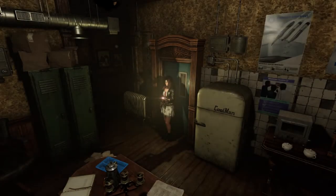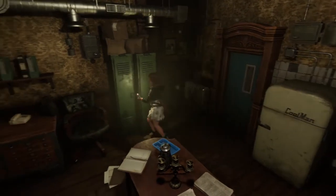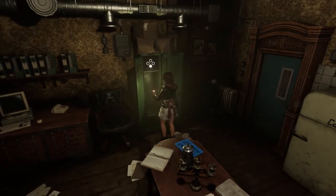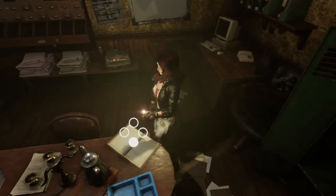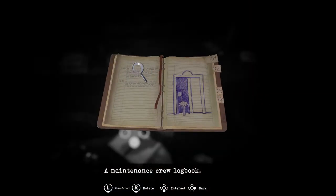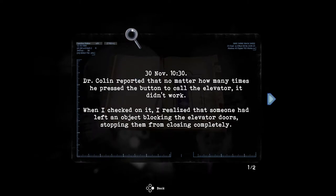Room 2E — a save room. Another journal. Maintenance log. The puzzle — hint for the puzzle.